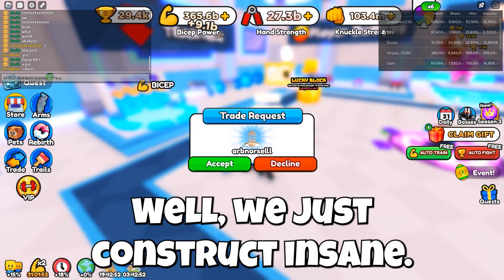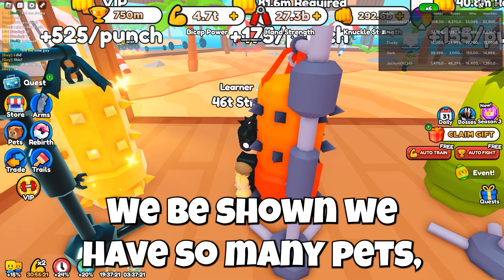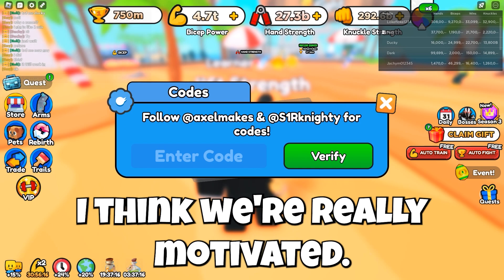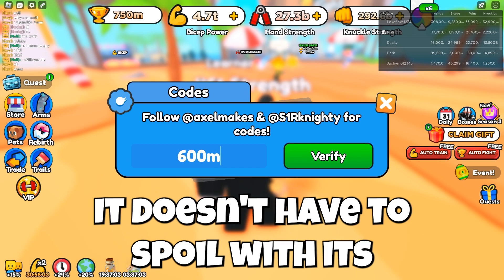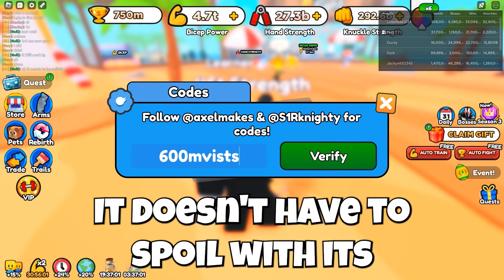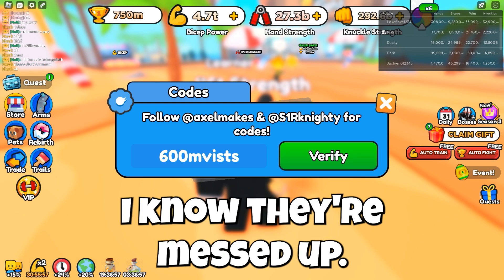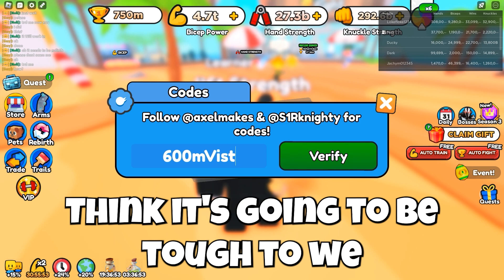We're just getting insane strength. We're gonna go to "BFF Fire." We're at the beach area and we have some pets, but go to the codes area. We'll enter a motor code — the first one gives 600 million.